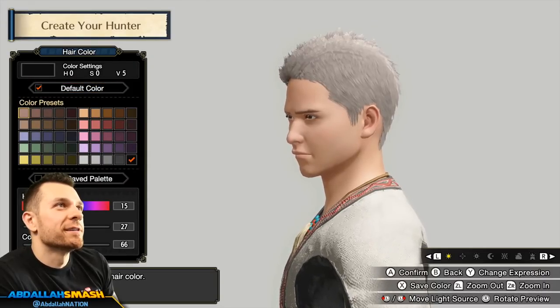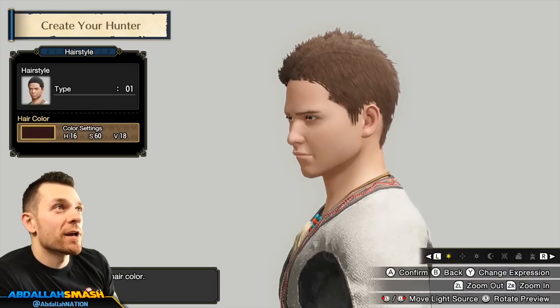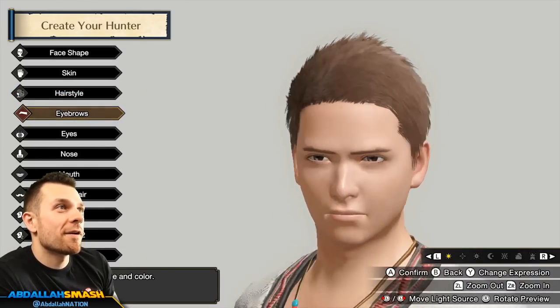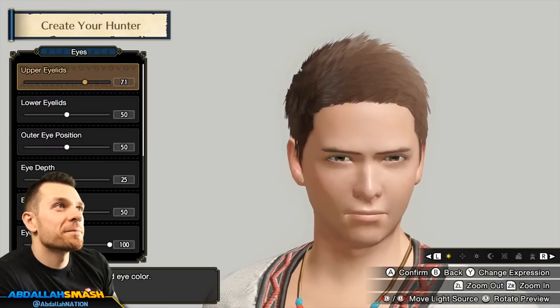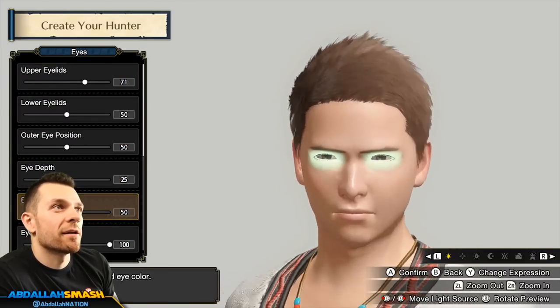Hair color — that kind of looks like mine. Eyebrows look pretty good. Eyes? Eye depth — whoa, whoa, what is that? Like a Cyclops? You can change your eye color — and you can even change the left eye and right eye independently.